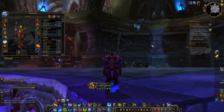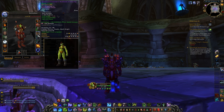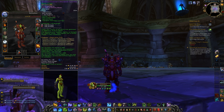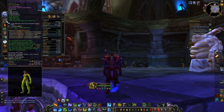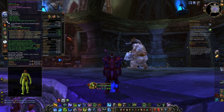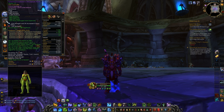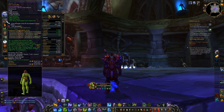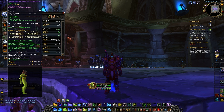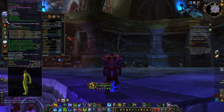Now for gemming — probably the shortest and simplest part of this video. Gemming for Frost Death Knight is really simple: Strength everywhere. Now, the meta gem is a pick your own poison. You can go for the Tyrannical meta gem for PvP Power and Resilience, the Reverberating Primal Diamond for 216 Strength and 3% critical effect, or the Legendary meta gem which is currently the best. I'd say Legendary first, followed by a tie between the Reverberating and Tyrannical — go with your gut on that, but if you can, go for the Legendary meta.